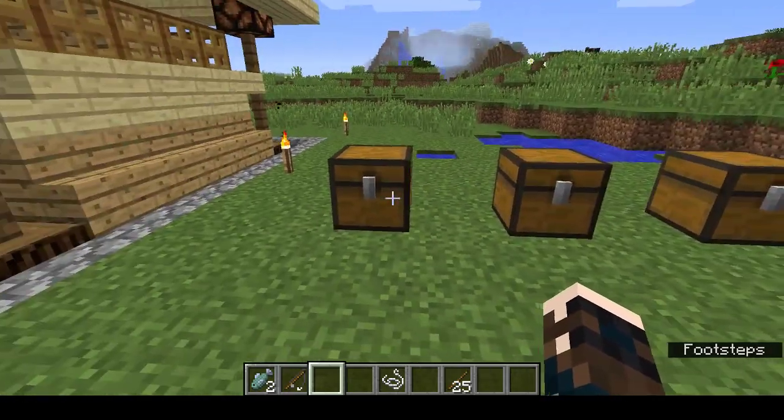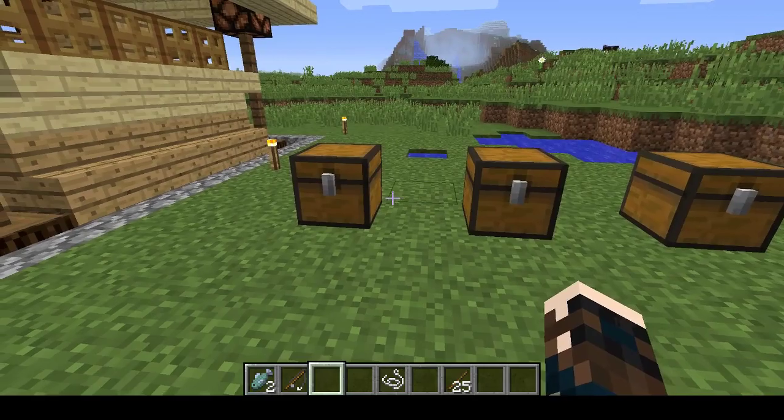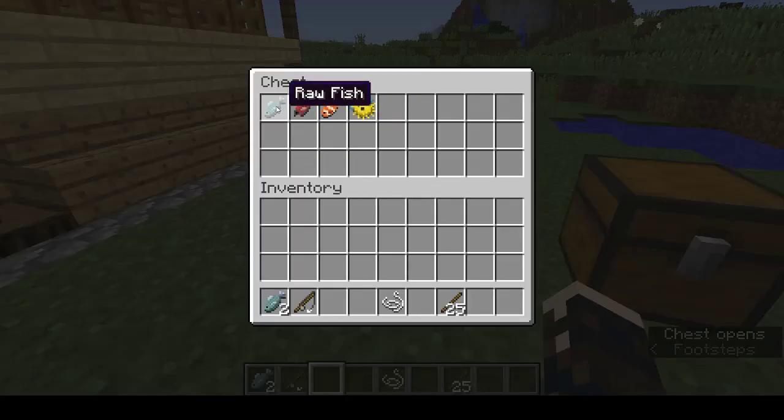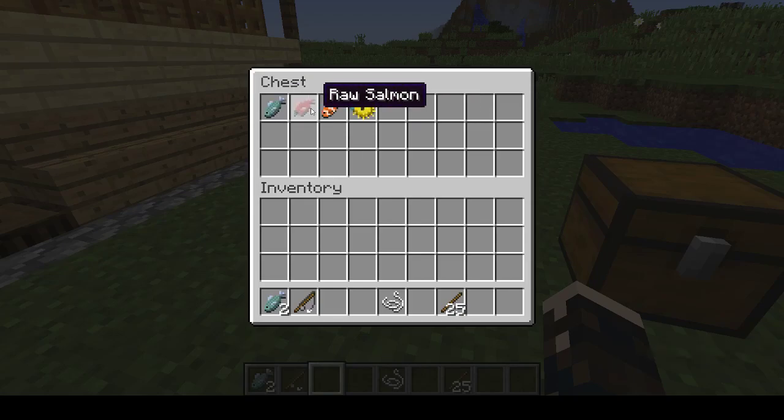There's a selection of things that you can catch while fishing. The most frequent is going to be fish: raw fish or raw cod, raw salmon, a clownfish, and a pufferfish — which is essential for potions of water breathing. You are most likely to catch these. Then it goes down in likelihood from there.